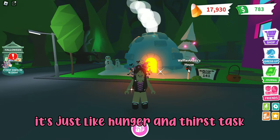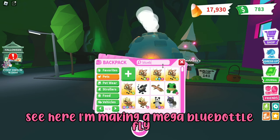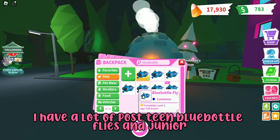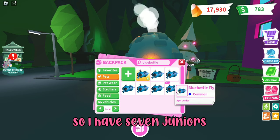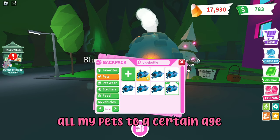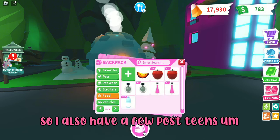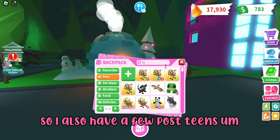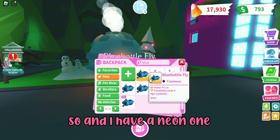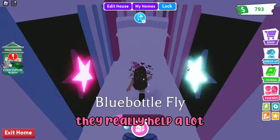My next tip is milestones. I'm currently making a mega blue bottle fly. What I do is age up all my pets to a certain stage at the same time — I age them all up to junior, then post-teen, then full-grown. I have seven juniors and a few post-teens right now. Milestones help a lot even if they don't seem like it.